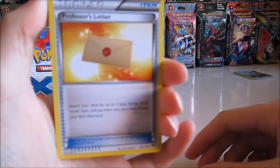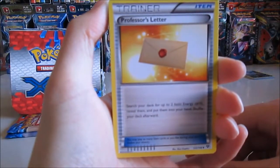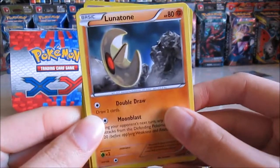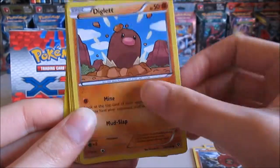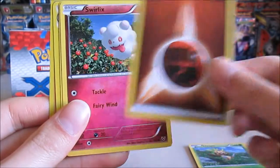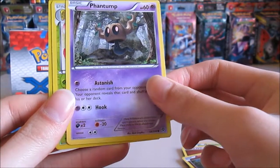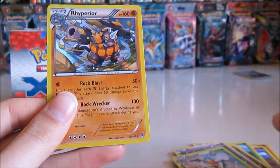Professor's Letter, Lunatone, Solar Rock, Diglett, Chespin, Energy, Swillix, Phantomp, Phantomp, Vigil Reverse, and a Rhyperia Hollow. Awesome.